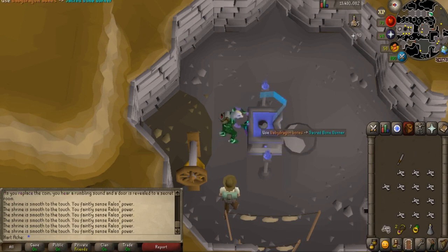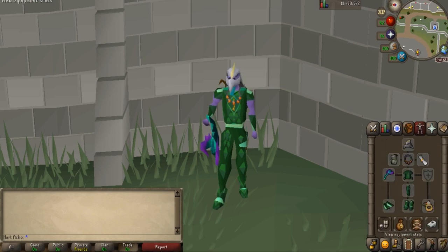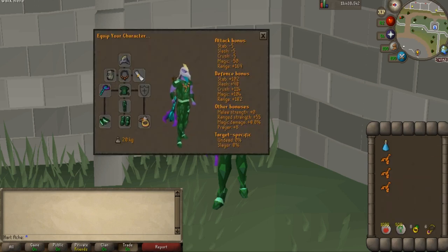Now we are ready to kill the undead druids for major bank. Let's look at the gear first. We will be ranging them because if you are not in melee distance, they only mage you, so we will be protecting from mage, and that's why the altar will be so helpful because we will not need to use prayer potions. We are using the armadyl helmet, the ava's accumulator, necklace of anguish, honorable blessing, toxic blowpipe, Guthix d'hide top, Guthix d'hide chaps, Guthix bracers, Guthix d'hide boots, and the archer's ring. This setup has a good amount of prayer bonuses and also good bonuses from the armadyl helmet giving more range attack bonuses, so you kind of want to balance that.